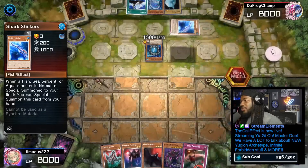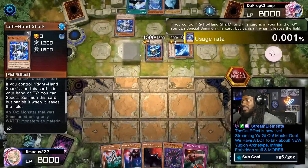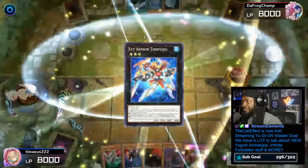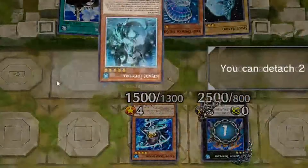This is how Yu-Gi-Oh! is supposed to be played. Right-Hand has Left-Hand Shark. Left-Hand Shark special summons itself. And now they'll Xyz summon with stickers and Left-Hand Shark into Xyz Armor Torpedo. Torpedo will detach two materials to draw a card.